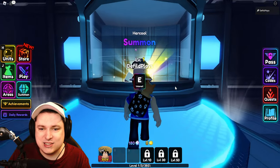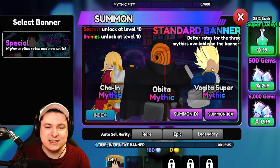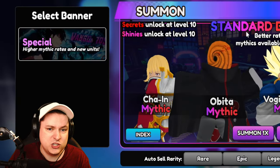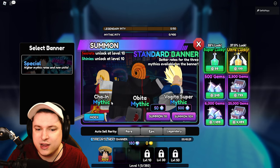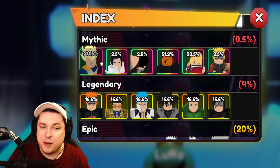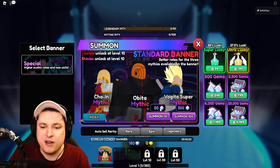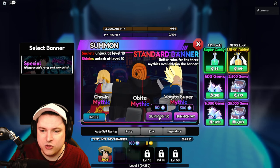We're going to start with the summons. In here you can see the summon banner, and there's probably going to be a new banner every hour. There's a special banner as well. In the index you can see mythic units, legendary units, epics, and rares. It seems 50 of these new gems will cost you a unit.